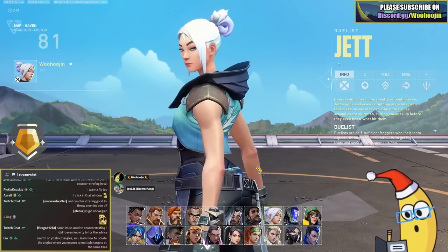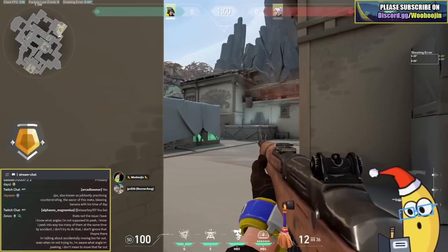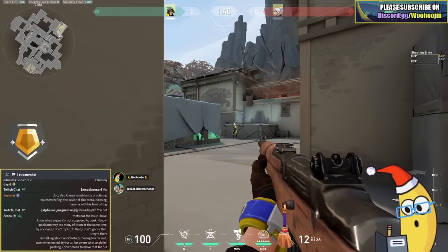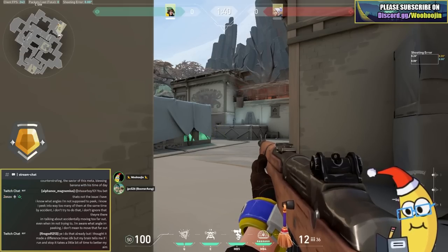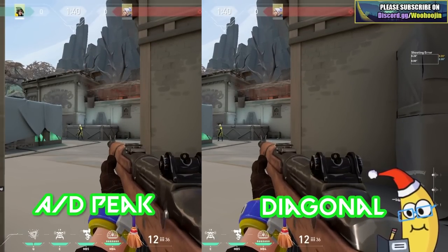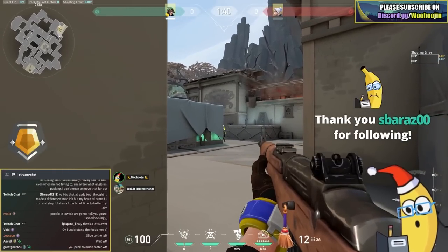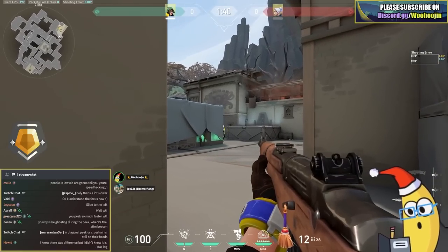I'm going to show you what diagonal versus a normal AD peek looks like so people understand just how important this is. First I'm going to do a normal AD peek - okay, that's an AD peek. Now I'm going to do a diagonal peek. It's nearly 50% faster. Your head becomes such a more difficult target to hit. I'm moving in slow motion when I peek this way, and like I'm moving with speed hacks when I peek diagonally.